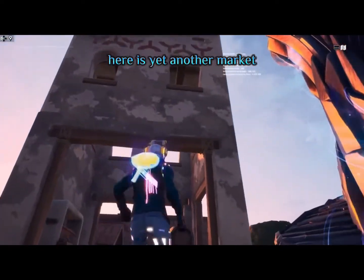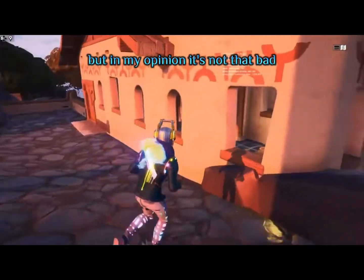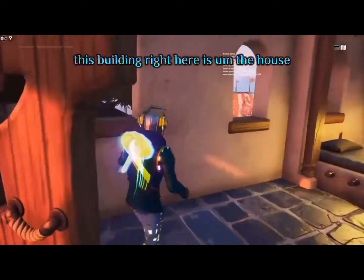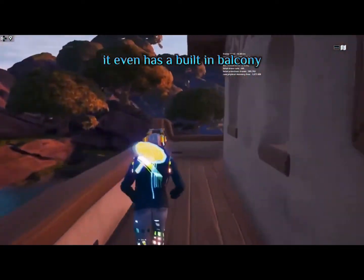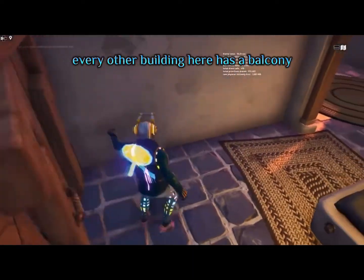Here is yet another market — probably the most maddest building out of all the other buildings. In my opinion, it's not that bad. This building right here is a house. Pretty spacious and nice — it even has a built-in balcony. Actually, to be honest, every other building here has a balcony.